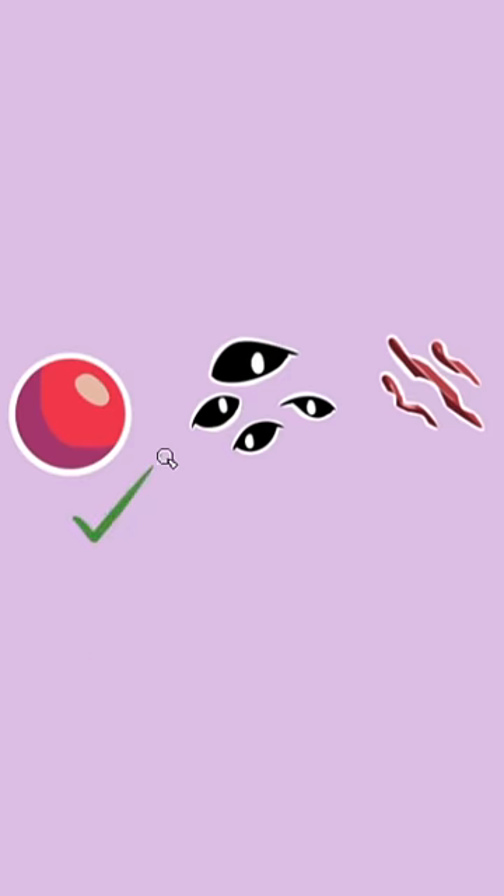If you have zero to one siblings, your OC is a clown. If you have two to three siblings, you have multiple eyes. If you have four or more siblings, you have scarring.